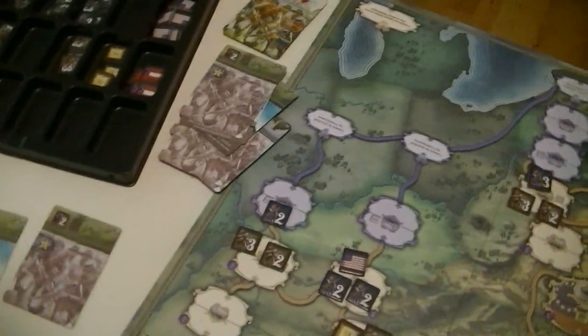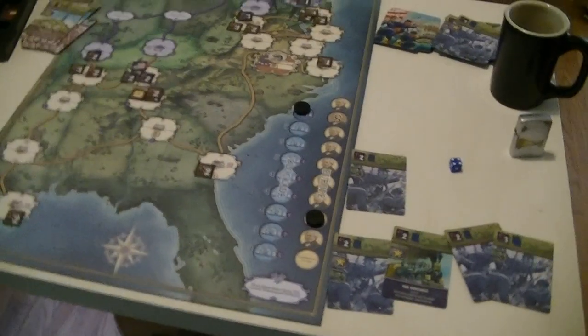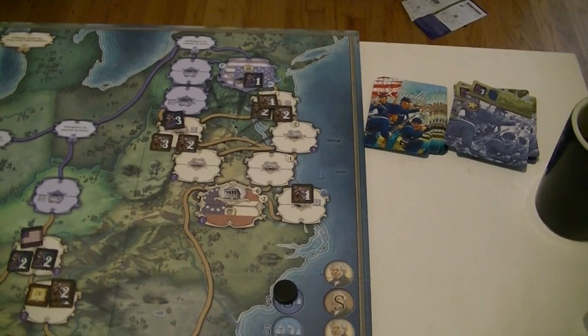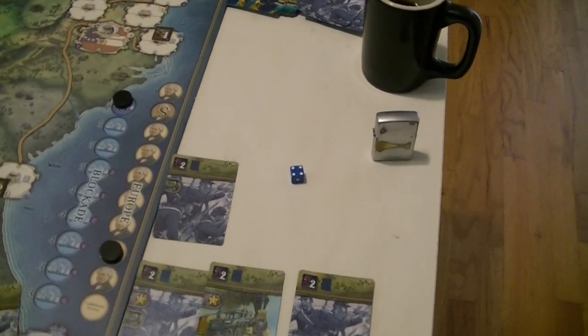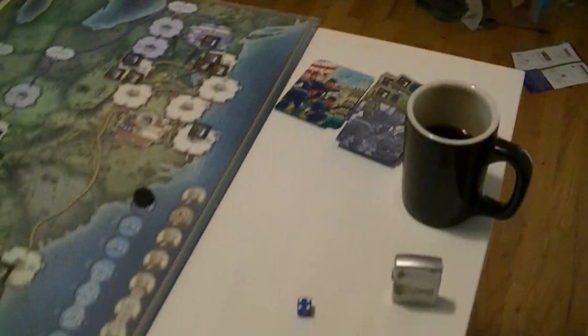That was terrible. We got another card to play. Europe's almost in the war. I'm really having a hard time with the Union. I think I'm going to build me some stuff. I'll build a three-point army down here to get me even up. I've got to discard two cards. These guys give me some combat ability at least. Discard these two, get rid of that, and that gets us four. And now we're back to the Confederates.